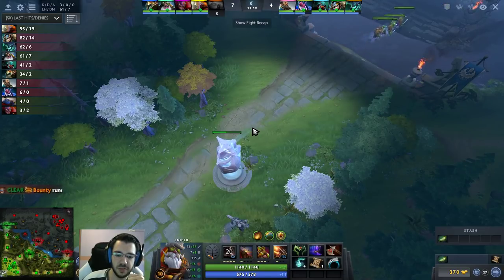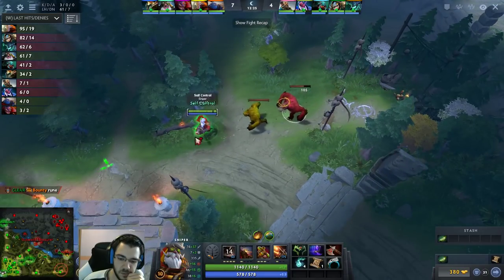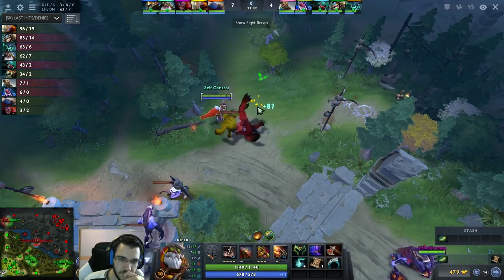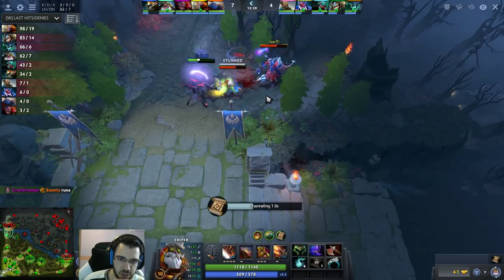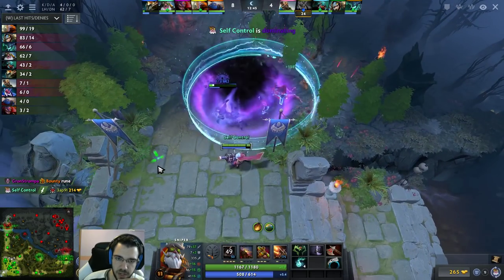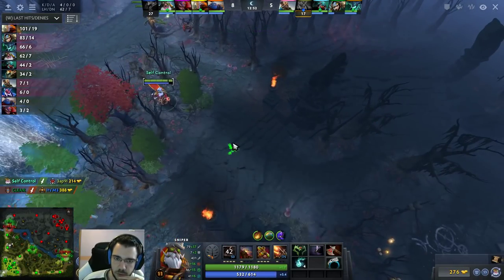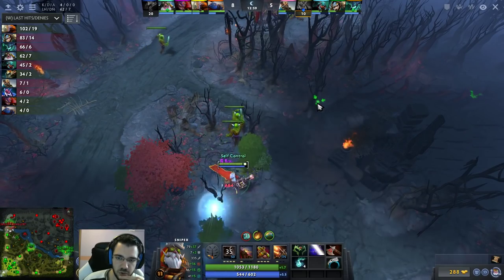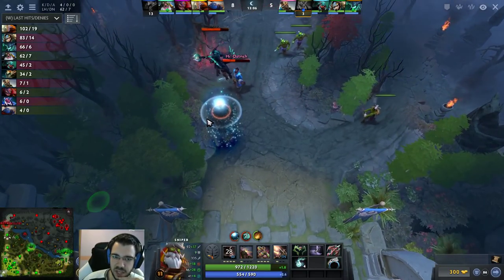Enemies camped mid a lot — they hated the mid lane a lot this game. The lane is pushing and I'm going top. That's a really nice two-man stun — dominating, killing the disruptor, killing the slark. I should have ulted the slark 100%. Now I think I am dead — there's nothing that can save me.